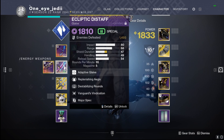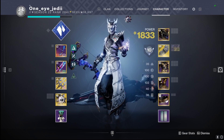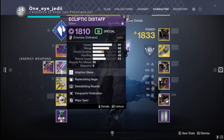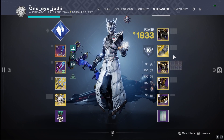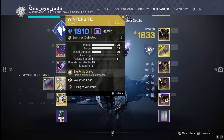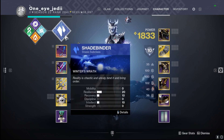For the glaive, we're using Ecliptic Distaff with Aegis's Replenish and Destabilizing Rounds so we can use it for melee defeats to proc Winter's Guile as well as create volatility on enemies. Finally, we're using Winter's Bite since it's getting a damage buff, it pairs perfectly with this build — freezing enemies and proccing Winter's Guile when we get melee defeats with it.